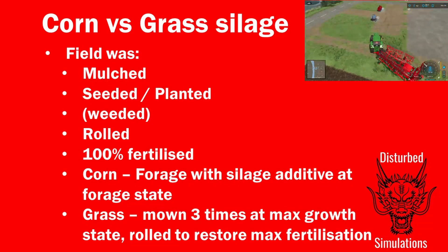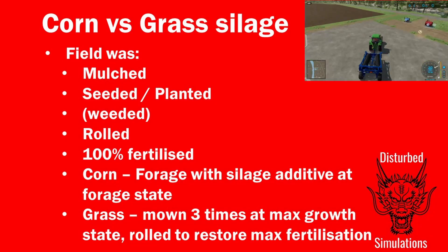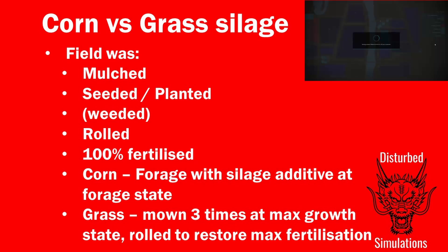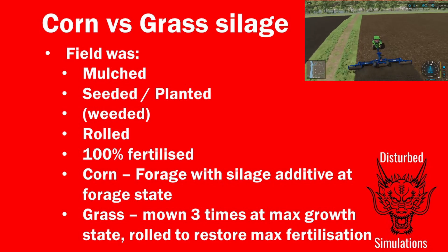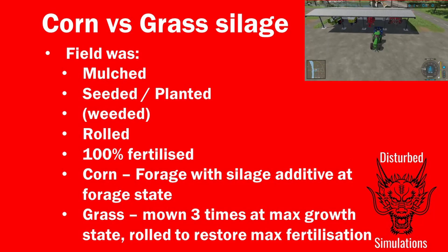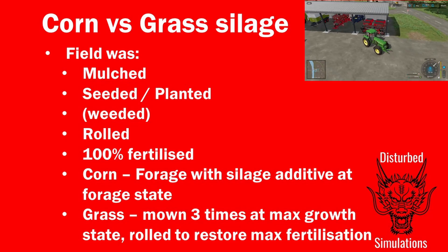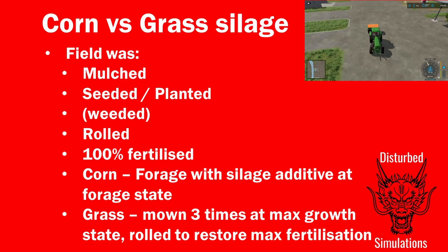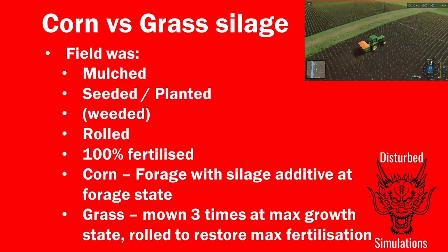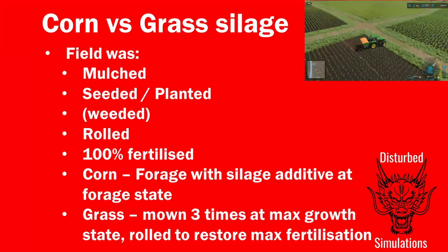The field was set with Easy Dev Tools to the wheat-harvested state, not needing lime and not needing plowing in both cases. It was then mulched, seeded or planted. For the corn, I put a mechanical weeder over it — the grass didn't need that. Both were rolled and got up to 100% fertilizing. For the corn I used a planter with fertilizer, so I only had to fertilize once; for the grass I applied fertilizer twice.